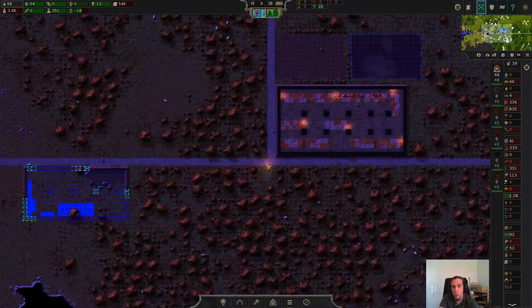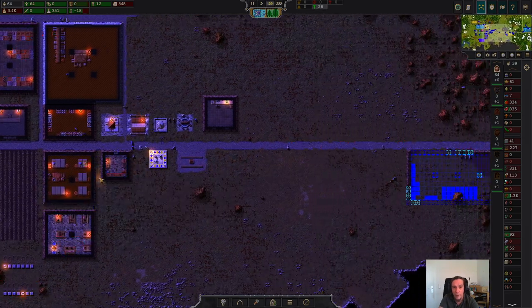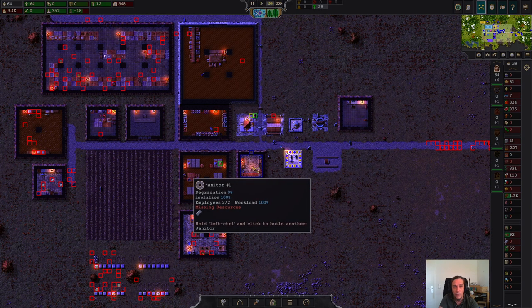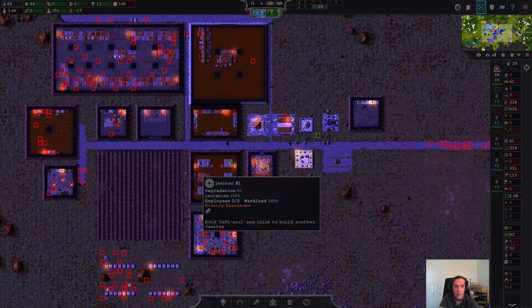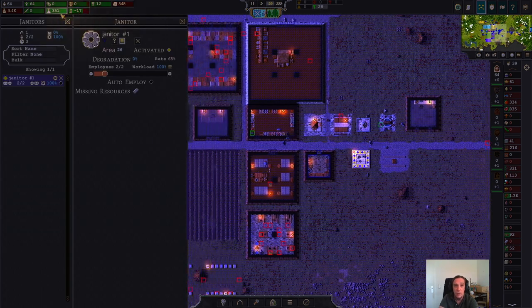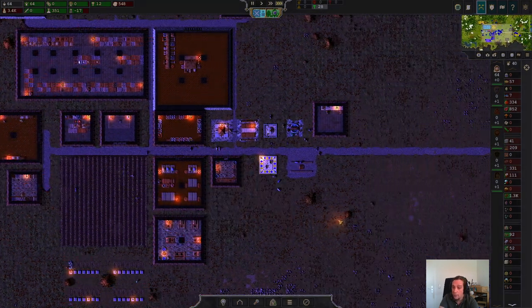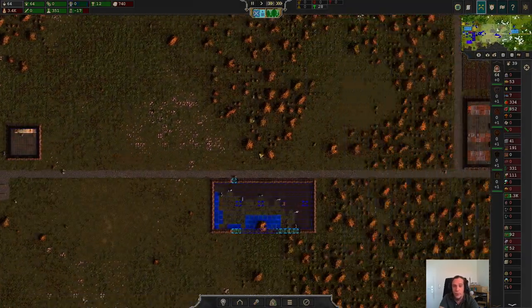While working in the meantime, I wanted to point out the janitors — when you mouse over them you see a lot of red dots. The janitor can't work because he's missing resources. This was pointed out in the comments. To repair structures properly, you need the necessary materials that were needed to build that building. We have no metal in our stockpiles right now, but we're going to fix that soon.